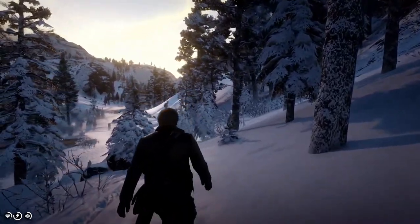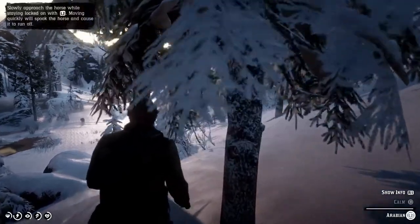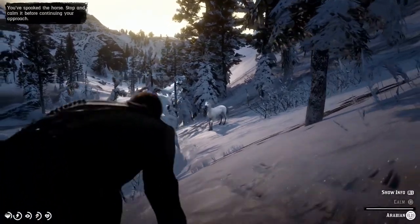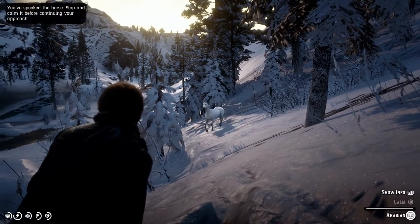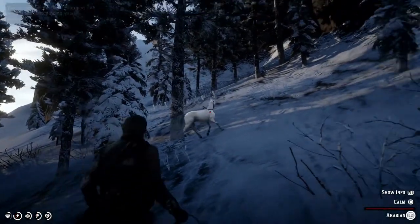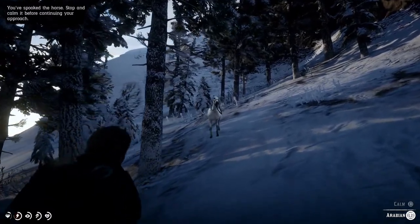To actually catch the horse, first from a safe distance hold down L2, and while you're doing that you want to calm the horse down by hitting square. It's pretty self-explanatory because instructions do pop up, but a few things I do that aren't noted: I like to crouch by hitting L3, and you can also use your lasso once you get close enough. Be sure to continue moving forth while holding L2 and periodically hitting square, then hit R2 to use your lasso.